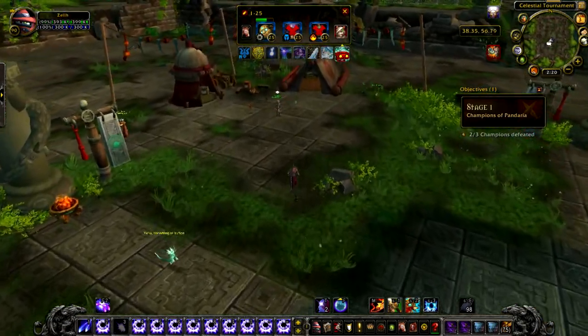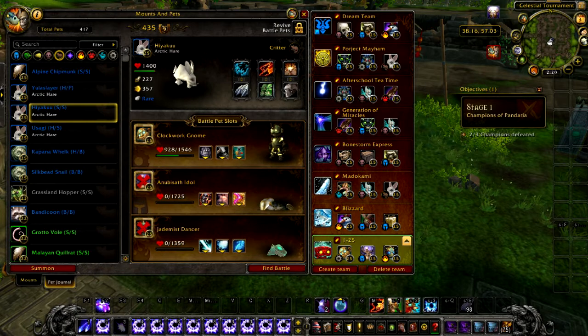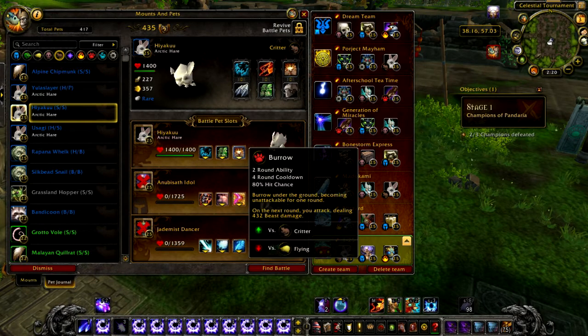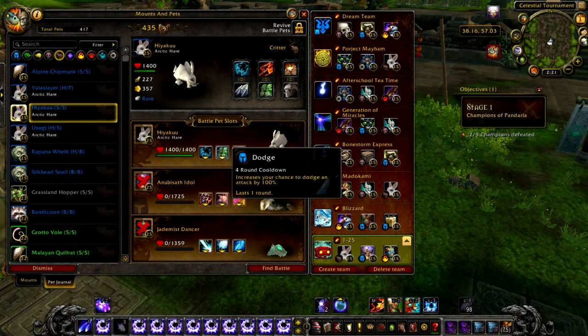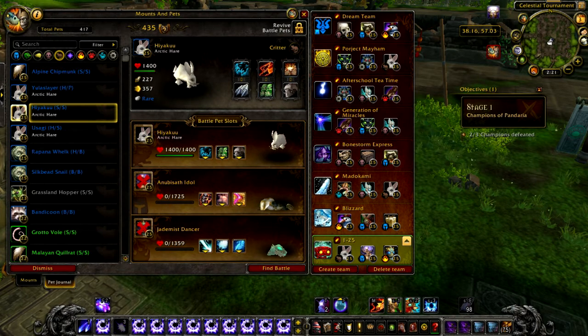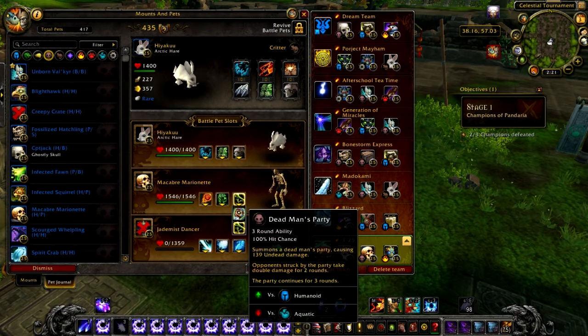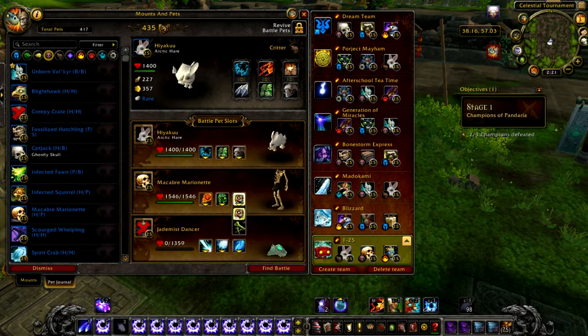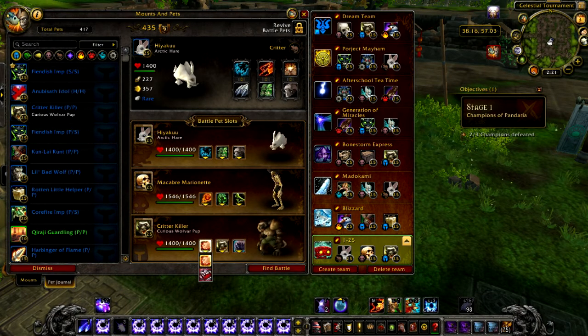Alright, time for Wrathion. For this guy I use a Rabbit — High AQ — because I use the other two Rabbits for a different fight. Scratch and Burrow. Actually, all I need is Dodge to block one ability since his first pet is way faster than mine. Then the Macrobate Marionette — I was trying out a new strategy — with Siphon Life and Bone Barrage. And the last guy will be my Critter Killer with Maw, Frenzy Brew, and Punch. Let's see how this works out.